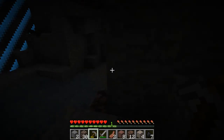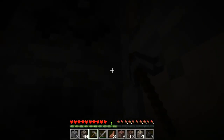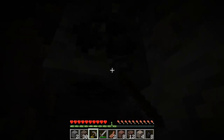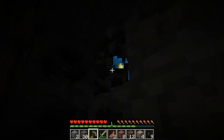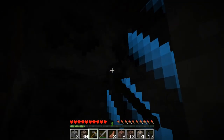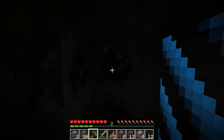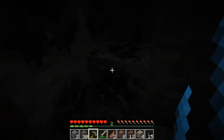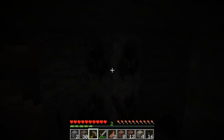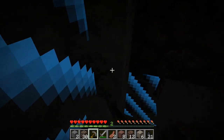Jesus, it's like the end of the world up there. Let's get some of this material real quick and then go back up. Get some more wood so we can make torches so you guys can see better - I can barely see, I have my brightness turned all the way up. Making an iron bucket too so I can get some of this water.